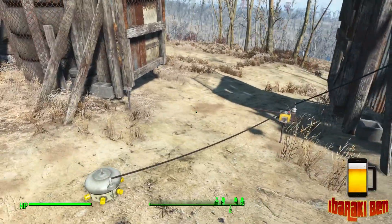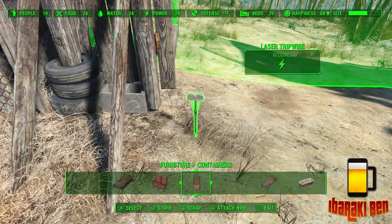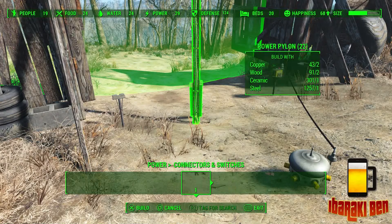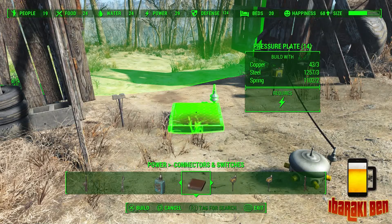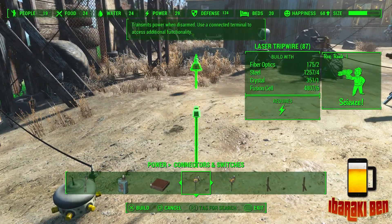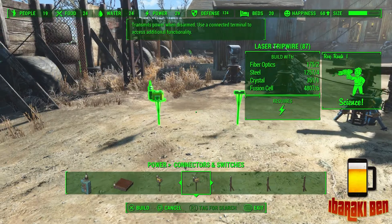I've also set up this trap. With regards to traps, this is basically a laser trip wire. In your settings, go to Power and then Connectors and Switches — these are near the end. You've got a pressure plate, which you can use for narrow corridors; if somebody steps on it, it activates whatever it's linked to. You've also got a large laser trip wire and a small laser trip wire, which you can set up in doorways.